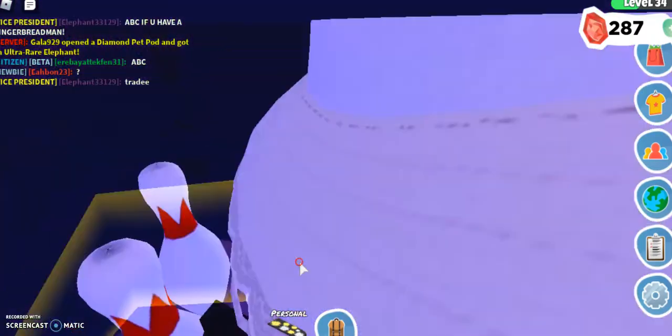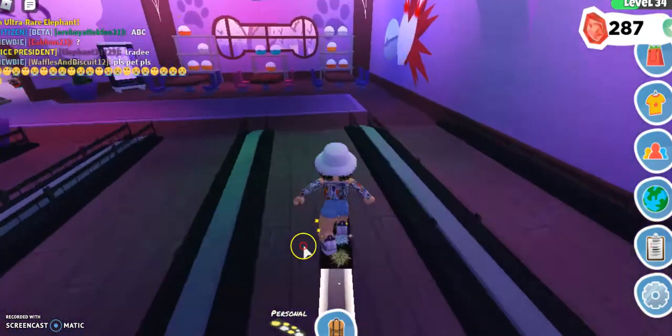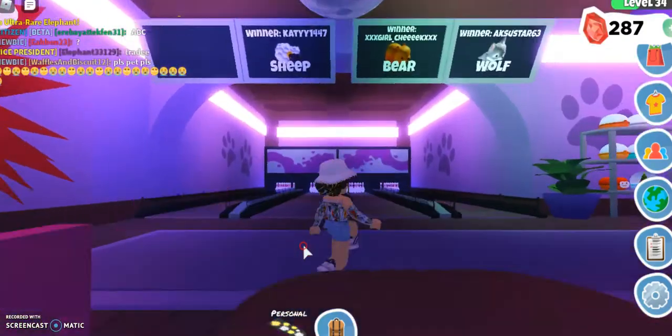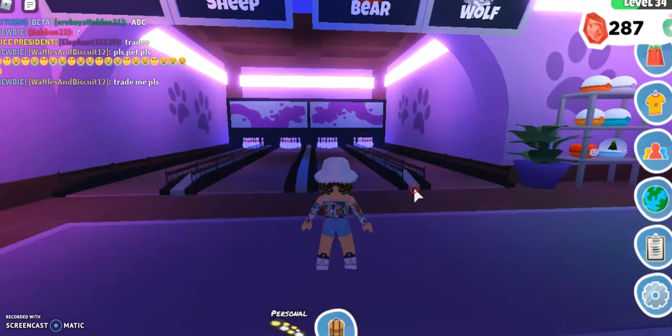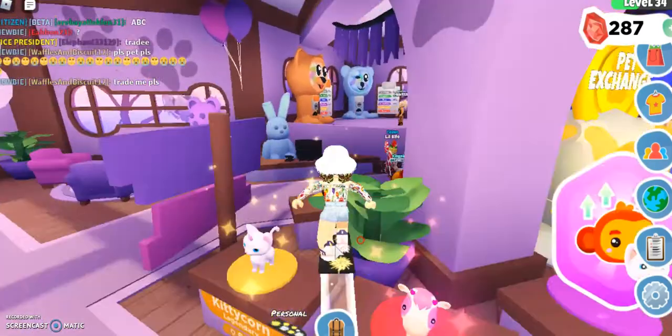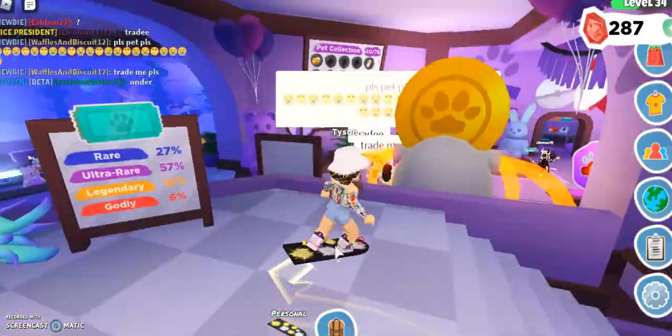This is the bowling area. What you have to do is buy pet pods and you throw them there and it will show what you hatched as the winner, and also your username and what pet you got. So you just take these pods and go over there.